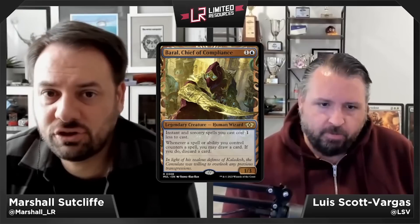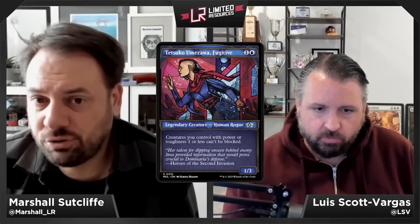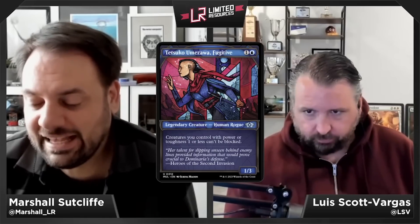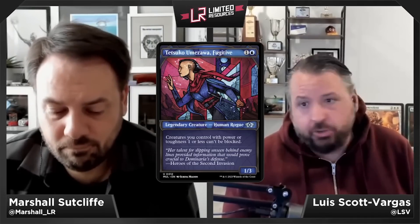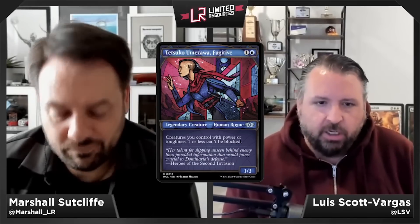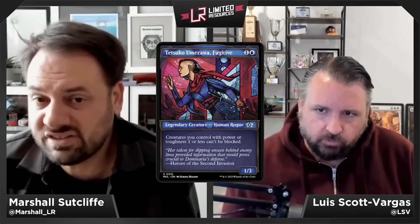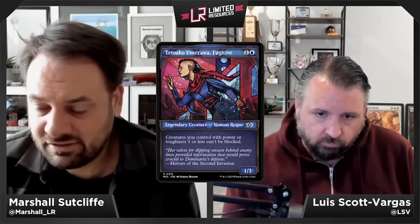Tetsuko Umezawa, Fugitive — one and a blue for a 1/3 legendary Human Rogue at uncommon. Creatures you control with power or toughness one or less can't be blocked. Initial impressions would have been a C, but after playing the format it's a straight B — it lets you pick away at battles, the blue-red deck makes 1/1 tokens, and knight decks have a 3/1 at common. When your opponent is using removal spells to kill your two-drop, that's a sign of a good card.